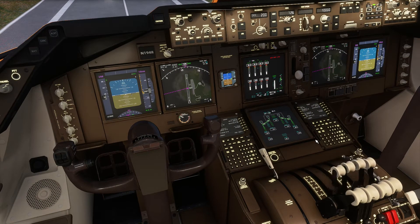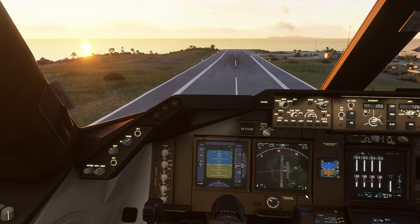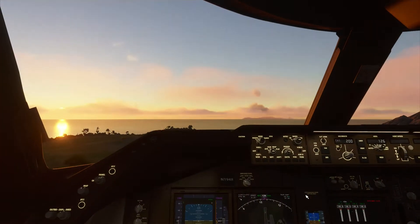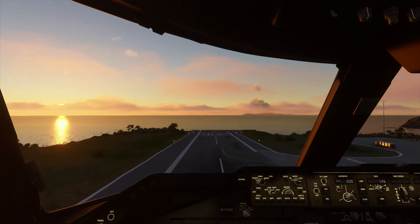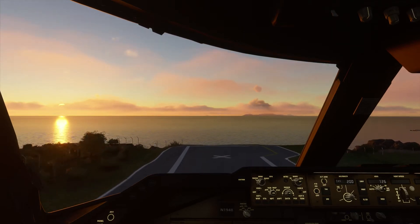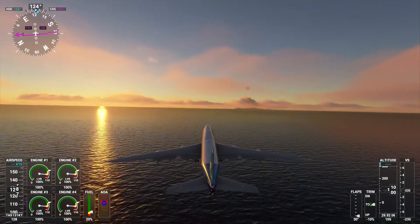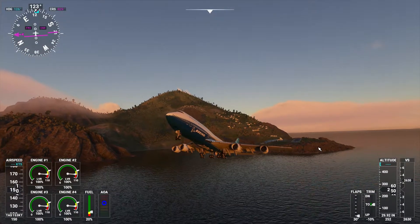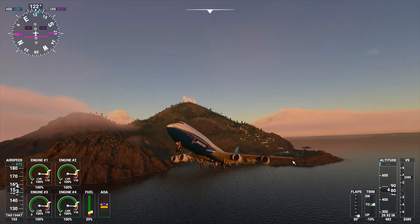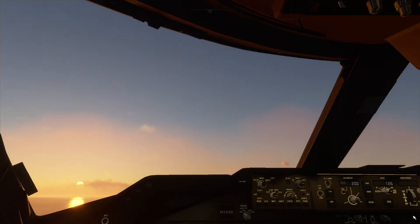Oh, I've still got reversers on — whoops, don't want those on. There we go, get full power on, release the parking brake. Oh, this is not looking good. You're kidding me? Nah — we actually made it! I did not expect to see that. I didn't pull up until we physically got to the end of the runway and almost off the edge of the cliff, mainly because I didn't want to put us into a stall.